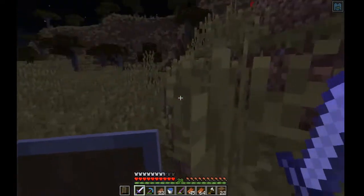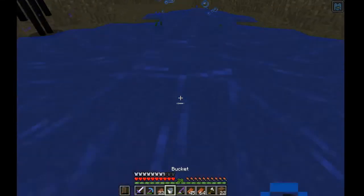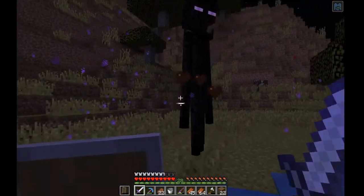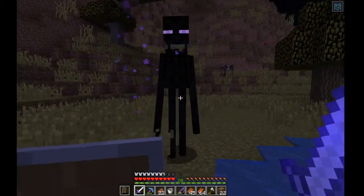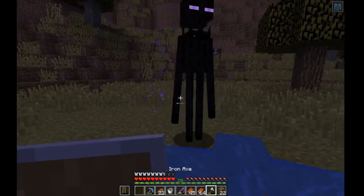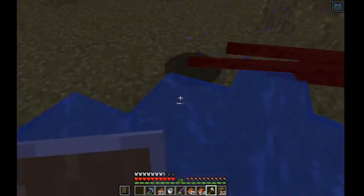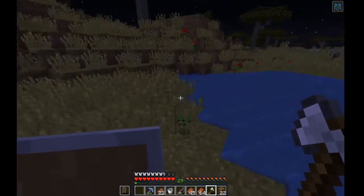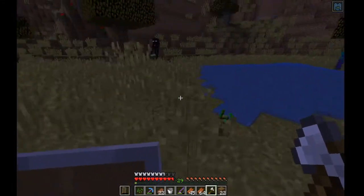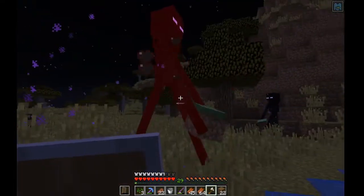Is that an enderman? Two of them — perfect! Grab a water bucket. I really wish I had a... I put the water down so I don't die. Oh, my sword broke — I'm going to have to use the axe. Endermen can't go in water, so that's the best way to fight them. They didn't drop anything though — just a block of dirt. Unbelievable.